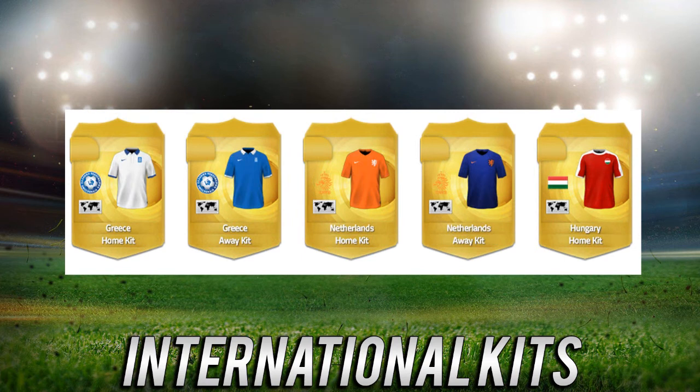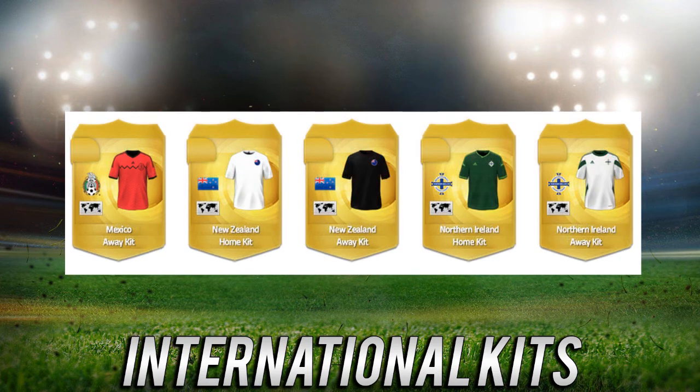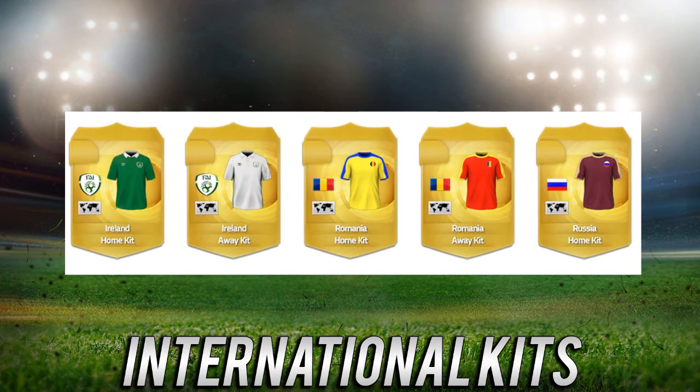For Germany they've got a classic kit, which I think is one of the only classic kits for international teams. There are a lot more classic kits for normal club teams which I'll be going through later today. Also today is when the FUT web app — the FIFA Ultimate Team web app — is coming out, on the 17th of September. No one knows exactly what time; FUT is down for maintenance right now so it should be very soon.